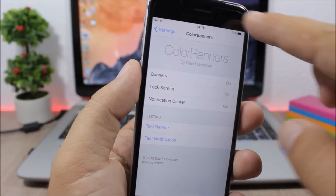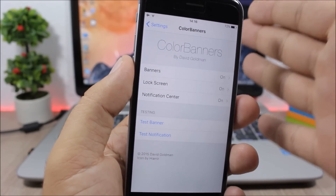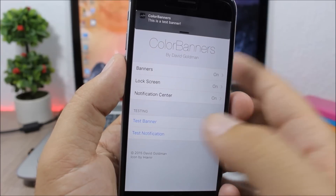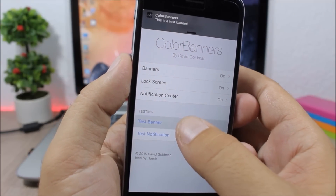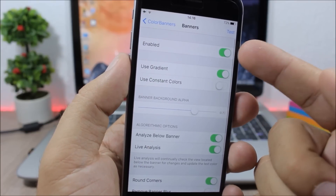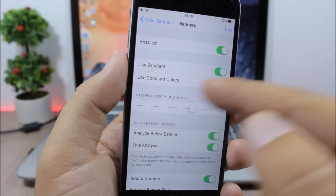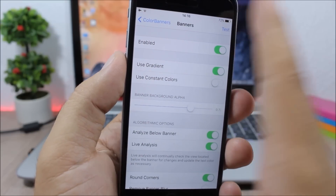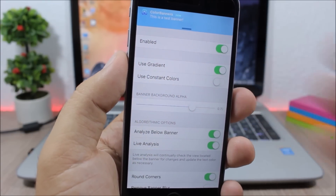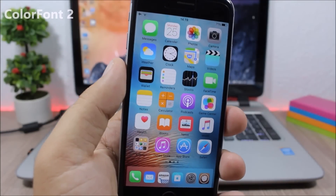Color Banners: this tweak allows you to customize the colors of the banners on your lock screen and also the banners on your notification center. You have a test banner so you can tap to test it, and when you customize one you can change the corner radius, the blur, and other settings, then test them to see how they look.